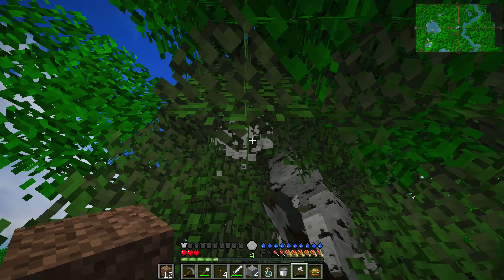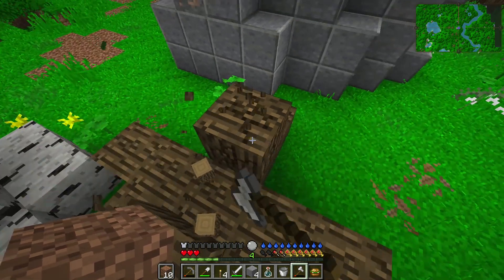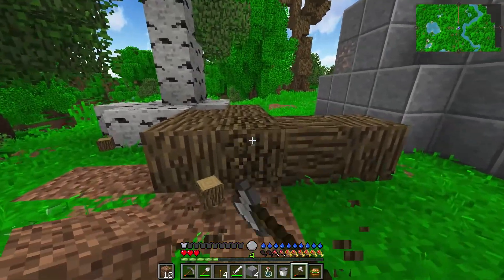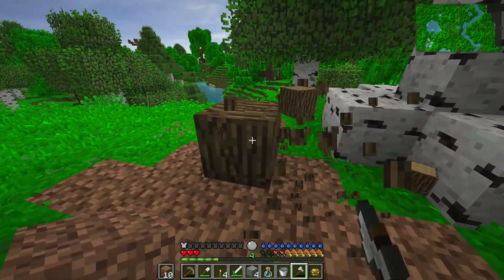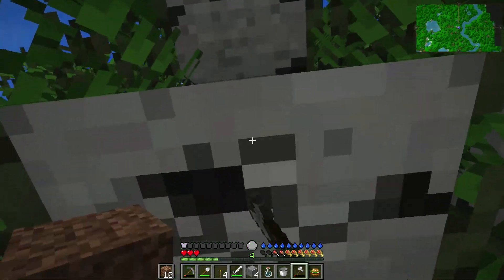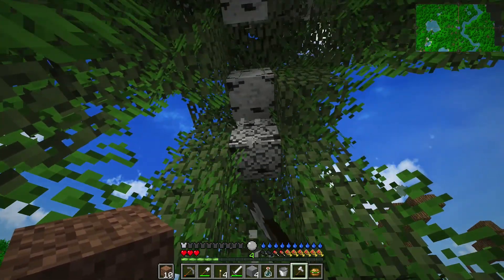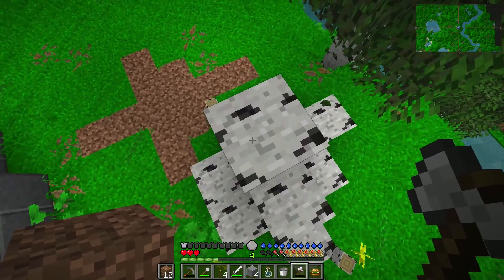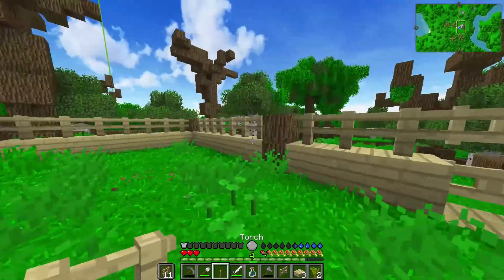Then again, I do have a mod here that adds an enchantment that lets you chop down trees in one go. But I tried it out in creative and it doesn't work well with these crazy weird shaped trees. You guys can let me know what you think about that - I would probably just make it work on certain blocks like trees and stuff. Alright, I just cut down some trees and put a fence around - not the prettiest thing in the world. I had a lot of birch, so birch it is.